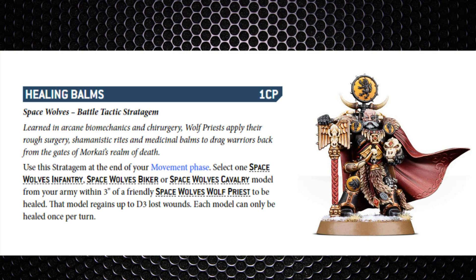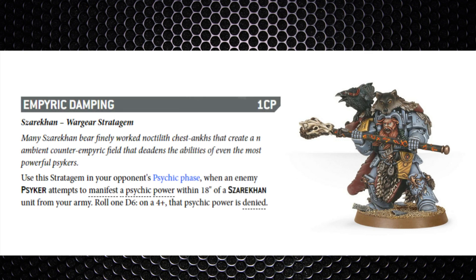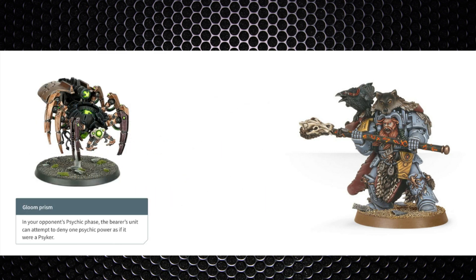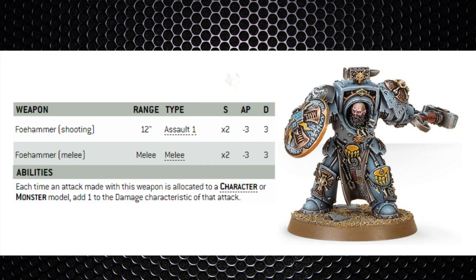There are many named characters in the supplement. Njal Stormcaller is a unique psyker — a chief librarian — and the psychic powers in the book are quite strong. The Szarekhan dynasty can help counter this with the stratagem Disruption Fields for one command point, denying a psychic power on a 4+ from any model. Canoptek Spyders with their Gloom Prism can do something similar, and the Silent King also has a denial ability.